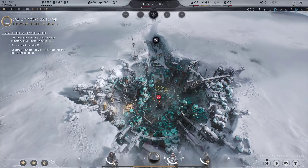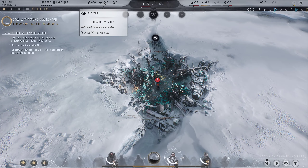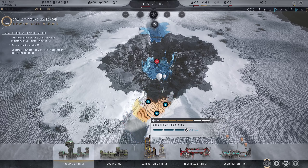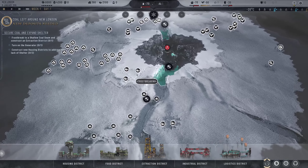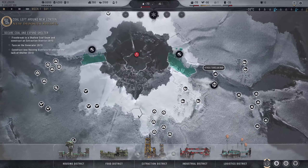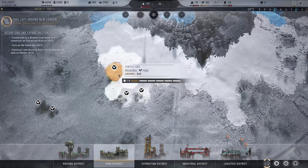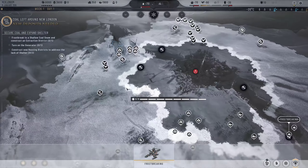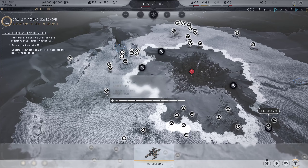We've got plenty of prefabs which is nice - we're going to need them to build these up. We want to build up our districts where we can; we've got 4,200 people so let's build a food district over here so we can farm that out. Do we want to break the ice over here to access the fertile soil?